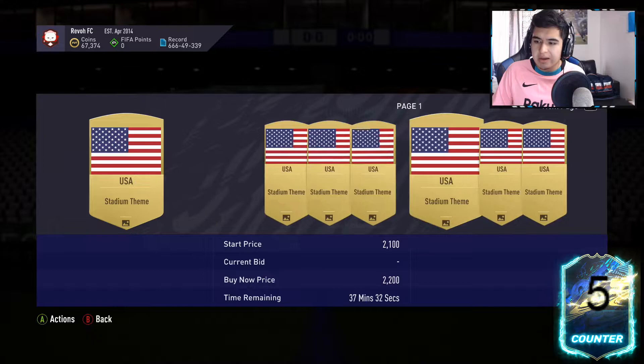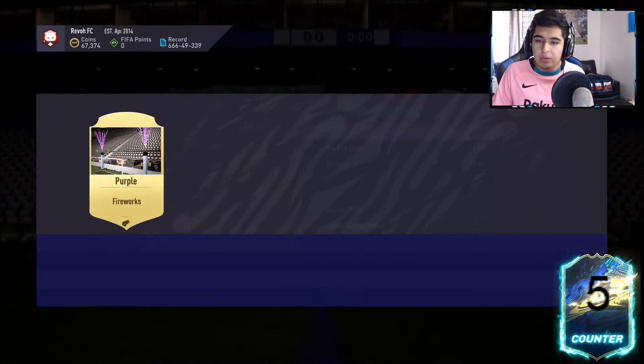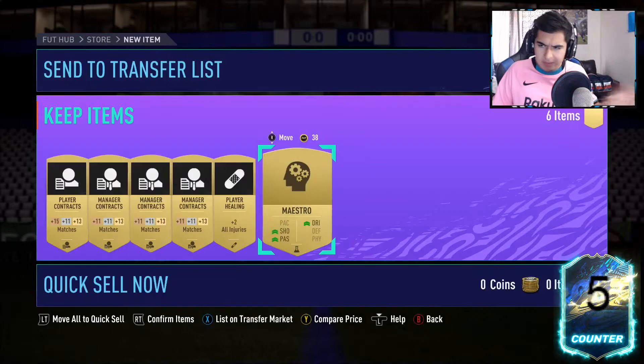The USA celebration also sells for around minimum 200 coins — it's a pretty nice one. The purple fireworks might sell too, so we'll list that at minimum 200. Everything else we'll send to the club for when the Weekend League comes around. Somehow we're already in profit by 3k.